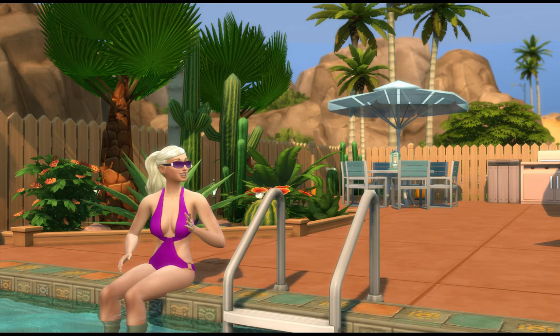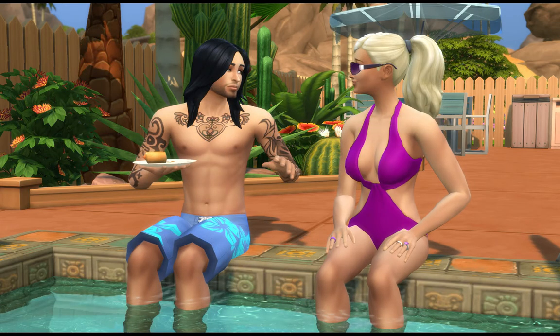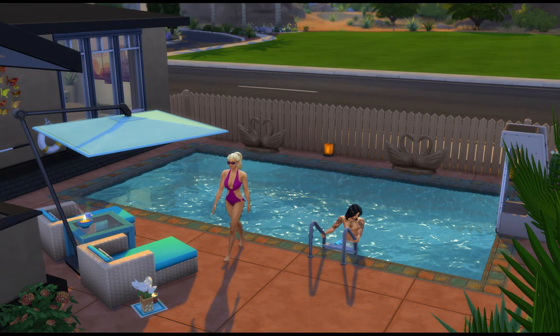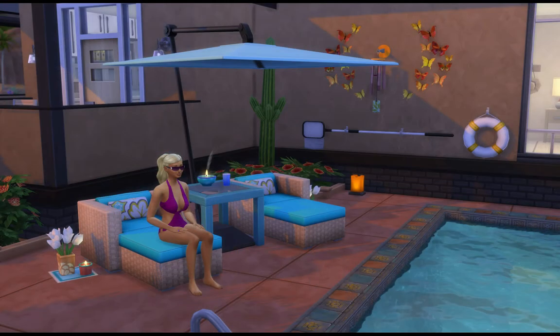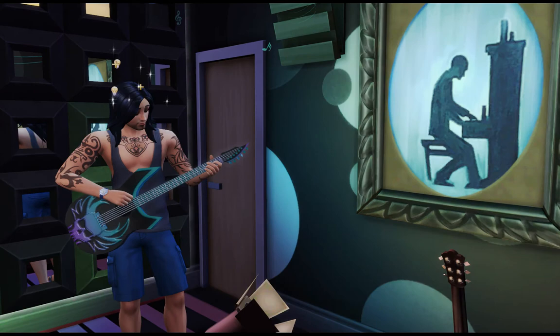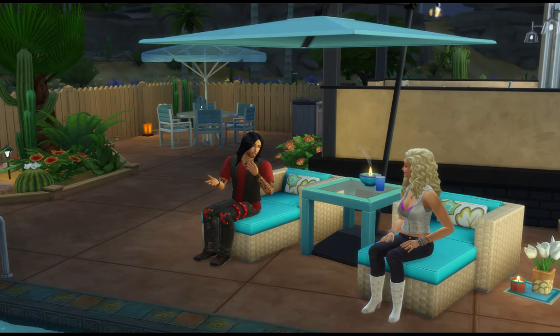He gets a call right as he finishes the hot dogs, so she ends up eating by herself out on the deck — but it's a beautiful day so she's cool with it. By the time he eats, she's already changed into her bathing suit and is in the pool. She calls him over, so he sits by the pool, eats, and talks with her for a while. They enjoy the outside and the pool, while away the afternoon, and she practices her diving until they lose sunlight. Then they go back in and start practicing in the music room again.